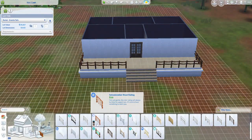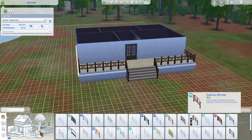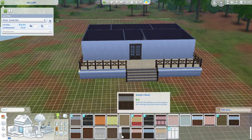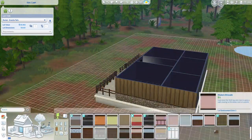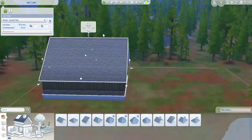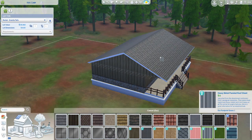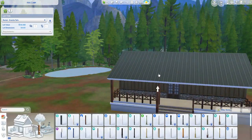You can set this as a generic lot and just send your sim there and live there for a few days. The problem with that is you're going to have random sims coming, but you know, it still works. So what I planned for this build was to have a main kind of cabin and then have a couple of outbuildings.